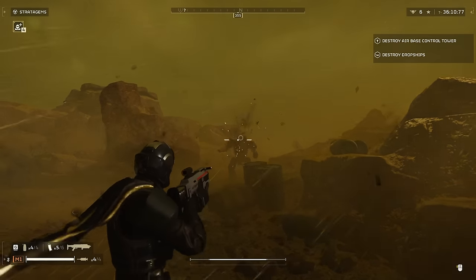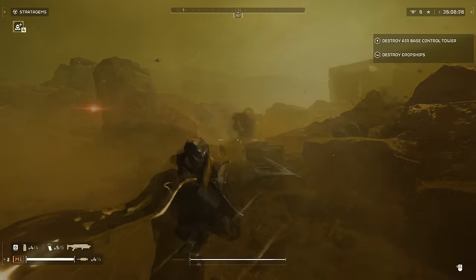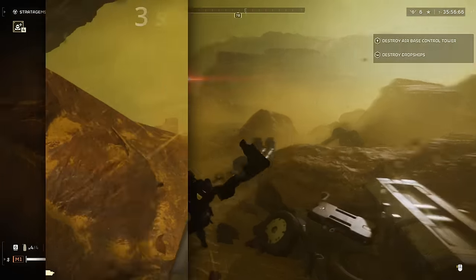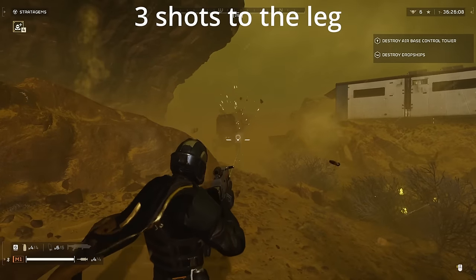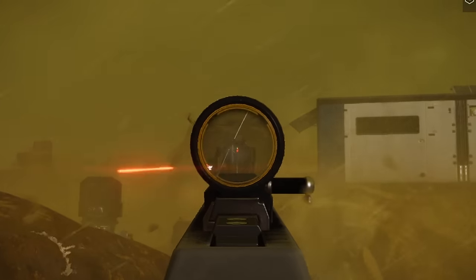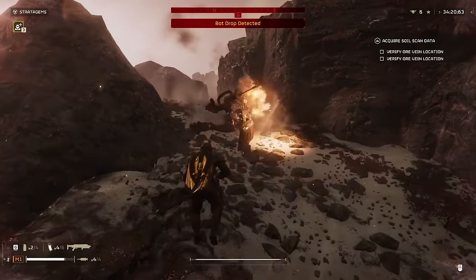And of course, all of this also applies to bots. Devastators get staggered hard and are totally unable to return fire, and walkers stumble all over the place and get taken down in just a few shots. The Dominator is basically the perfect weapon for hitting those vulnerable automaton weak spots, so it really is pretty much the best possible anti-bot weapon. Get freaking wrecked, you glorified toasters.